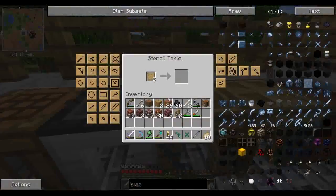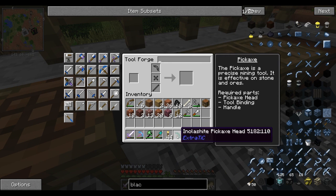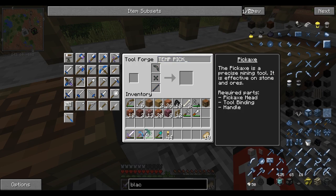Like I said, this is not my final pickaxe — this is just so we can mine cobalt. That's what we're gonna do: head back to the Nether. It's gonna be a little bit more hellish than before. I'll call it the temp pick, because this is our temp pick.